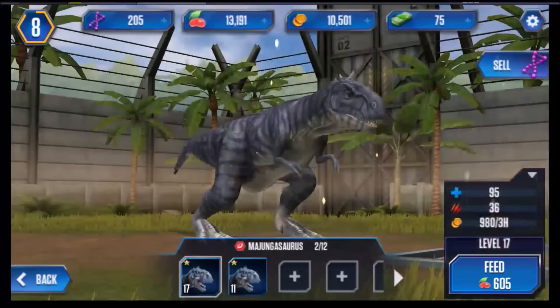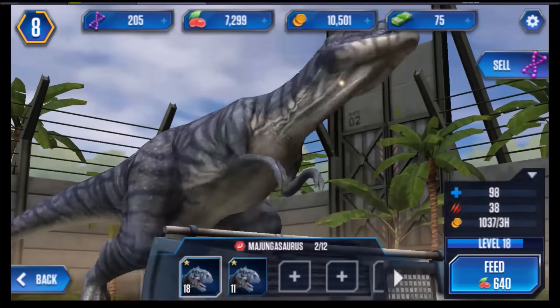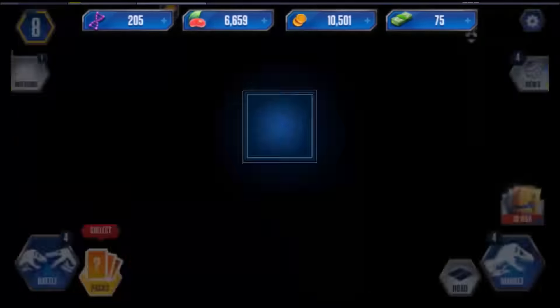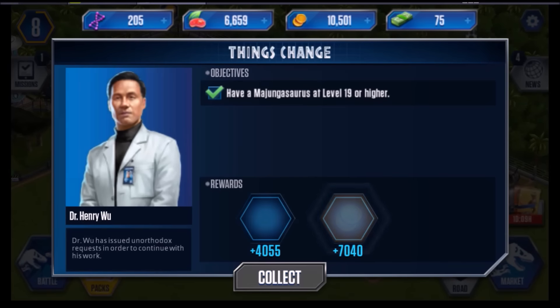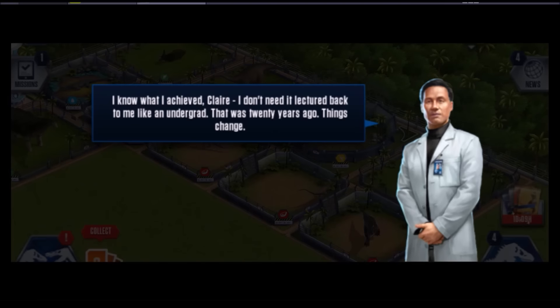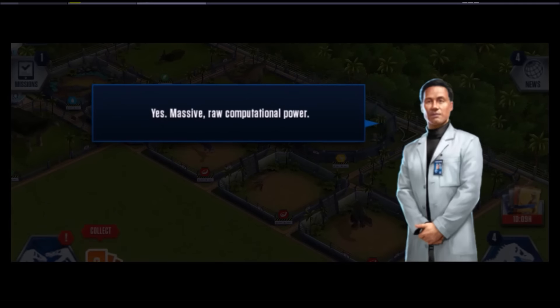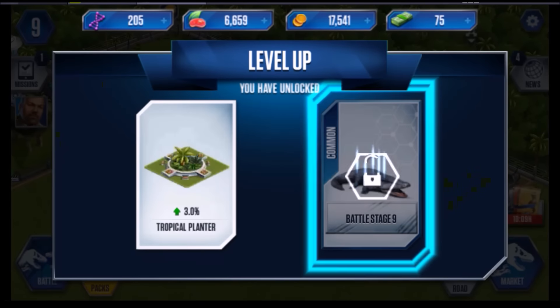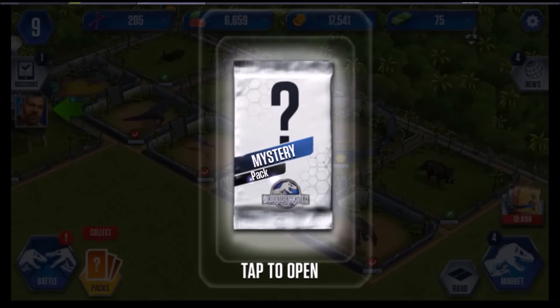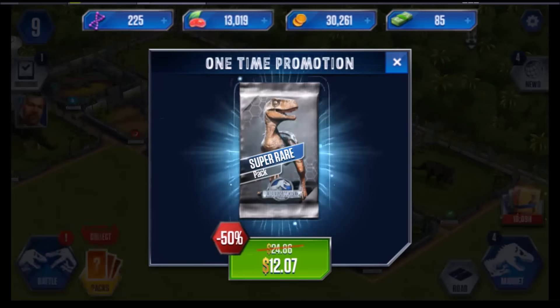Let's level this guy up some. Keep eating, buddy. Mission complete — okay, Majungasaurus at level 19 or higher. I am not going to read these to you guys — you could read them. Okay, level 9 awesome! And we got our mystery pack: coins, dollars, DNA, and food. I always need more food.